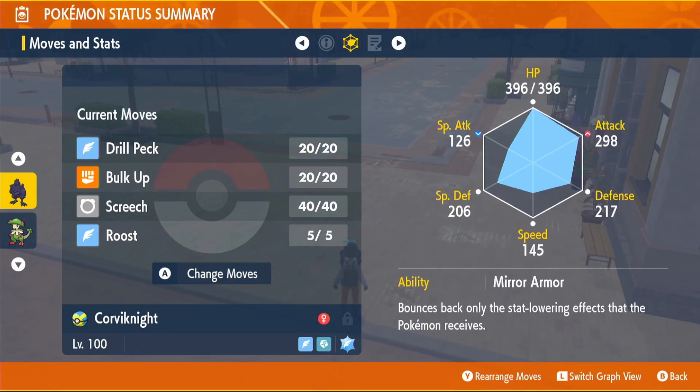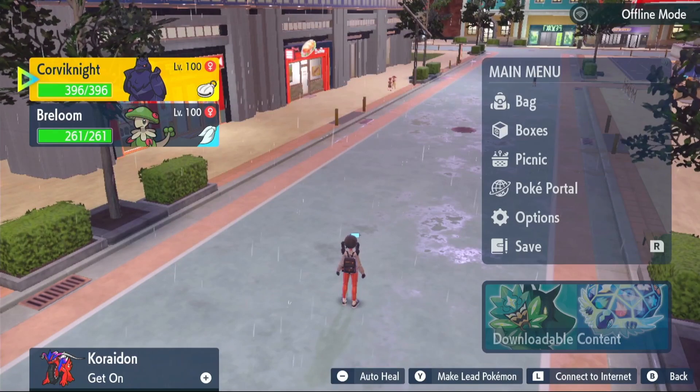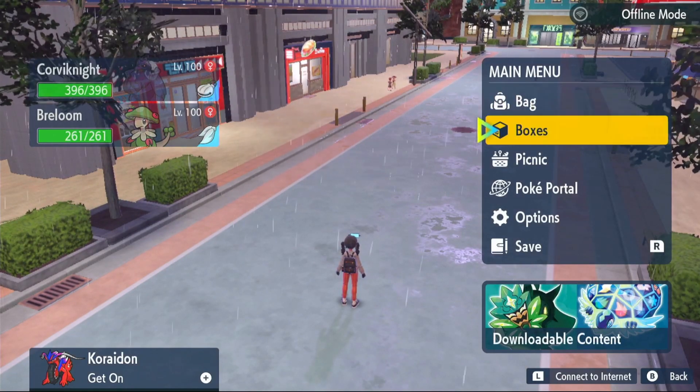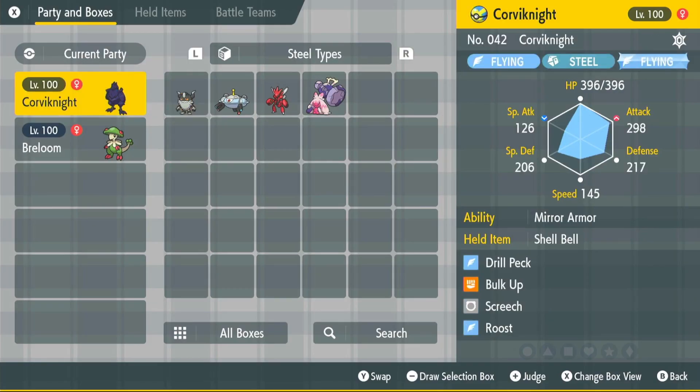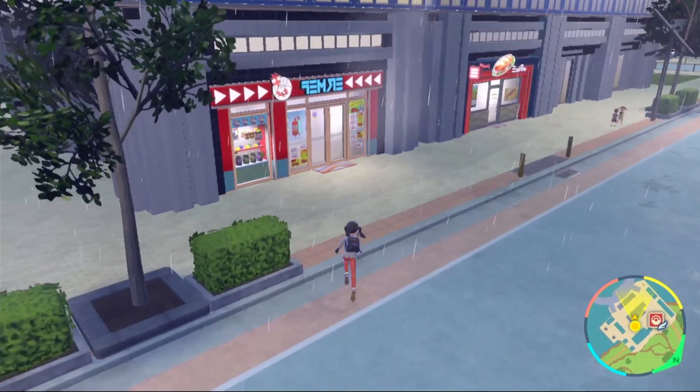If you click LB you can see that we have max EVs in HP and Attack. You're also going to want max IVs on everything except Special Attack. Go into your main menu, click boxes, hover over your Corviknite, and click the plus button to view your IVs. If it doesn't say Best or Hyper Trained, you will need a bottle cap for it.